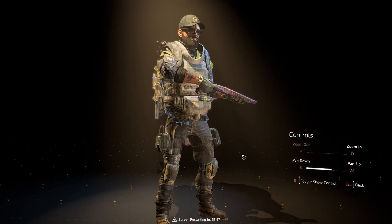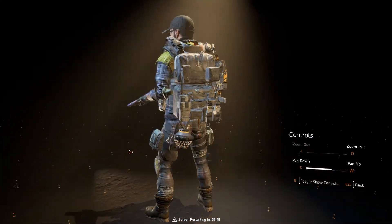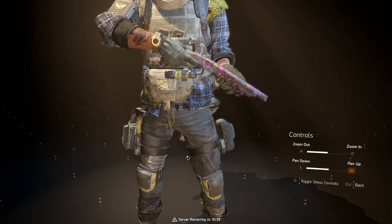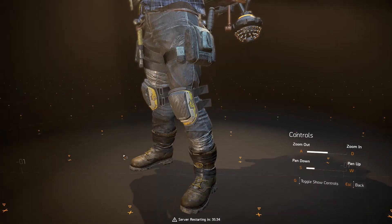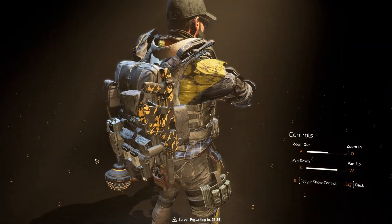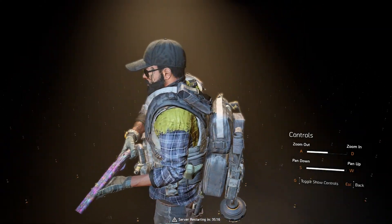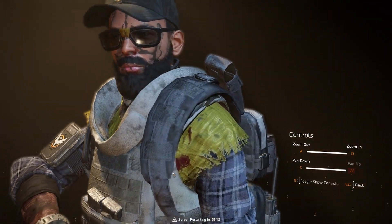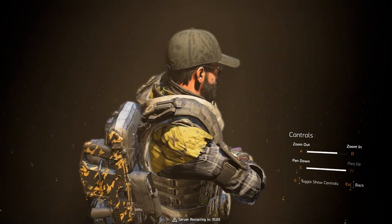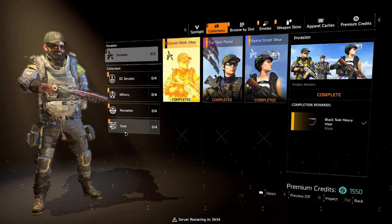The first set is the Outcast Workwear set, which is a very nice mix between both Division agent style and the usual Outcast yellowish tarp outfits. Starting from the bottom: the boots are a nice taped-up distressed style. Moving up to the pants, we have stonewashed styled pants with a little hammer detail. Then the top features a yellow tarp mixed with a plaid shirt. Finally, there's the Outcast logo dad cap, a black scarf, and the Point Dexter shades with a little yellow tape in between. Very nice and detailed set.